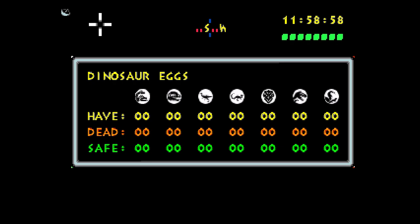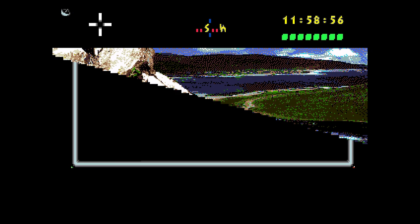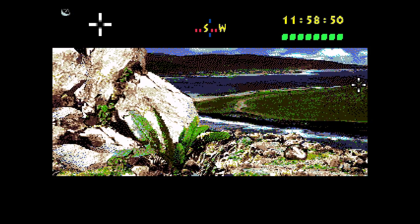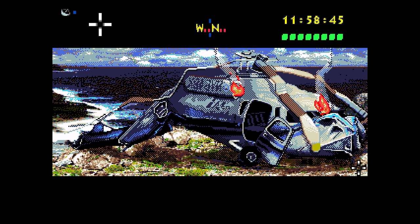The second egg is Dilophosaur, the third is probably Gallimimus. It looks too faint to be a raptor silhouette, and the raptor's on the end there. The fourth one might be Compy, then Triceratops, T-Rex. I'm not sure what the first one is — might be Pteranodon. Why does it say 'dead'? Is it possible to destroy the eggs? Wouldn't that automatically fail you? There's seemingly nothing else around here, so I guess the only way we can go is towards the visitor center.